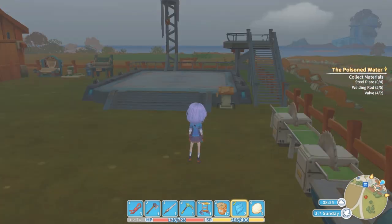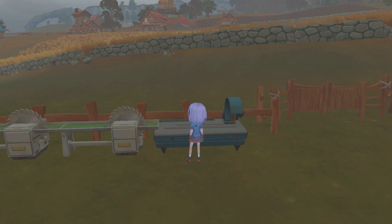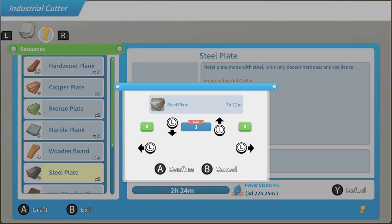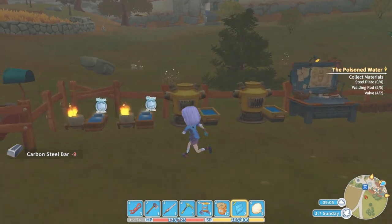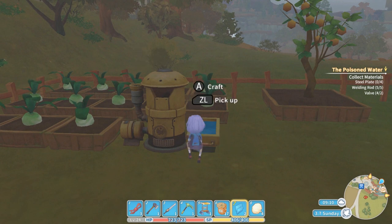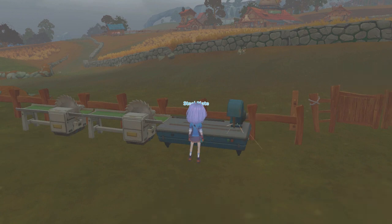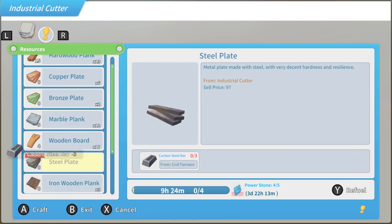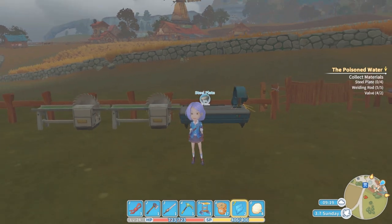On the right it looks like I was trying to make a steel plate welding rod, and I have the valves so I just need to make the steel plates. I can only make three right now, so I'll make these three but then I'll need to make more carbon steel to make the last one. Oh wait, did I already do that? Yay, I already did that! So now I can make the last one. Once I make the steel plates I can go fix the poison water.